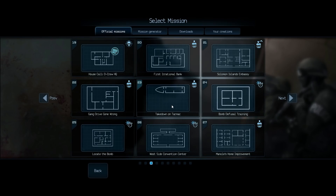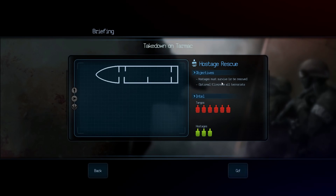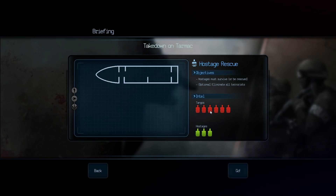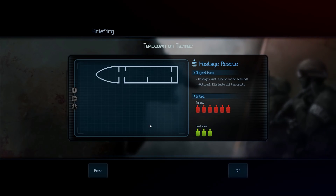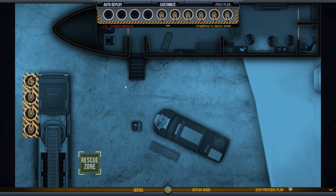Let's continue and see what we want to do next. This level looks intriguing - Takedown on Tarmac. Just looks like a long sort of boat almost - let's give that a go. Hostages must survive or be rescued. Eliminate all the terrorists. There are six bad guys and three hostages. I don't quite know what's going on with this - this could be fascinating. So let's have a look. We've got ourselves - maybe it is a boat? I don't know. What else would have that shape? It's got a pointy thing on it. So we're behind a fire engine? I think we're behind a fire engine.